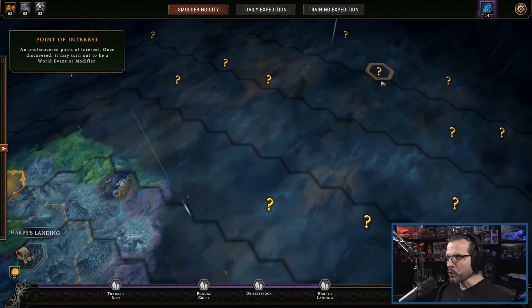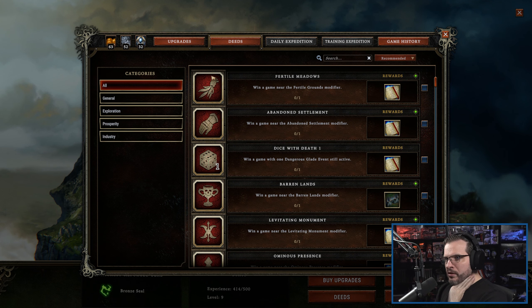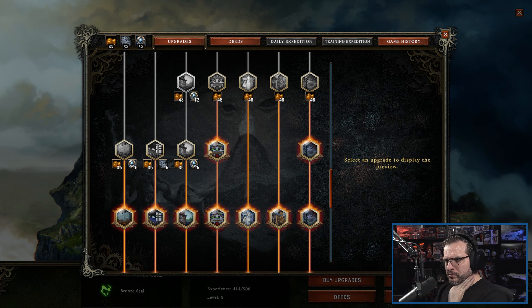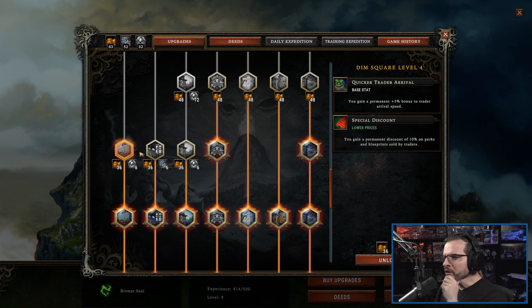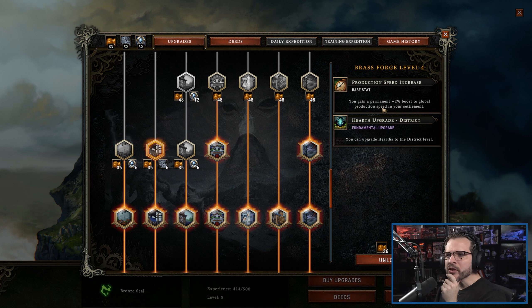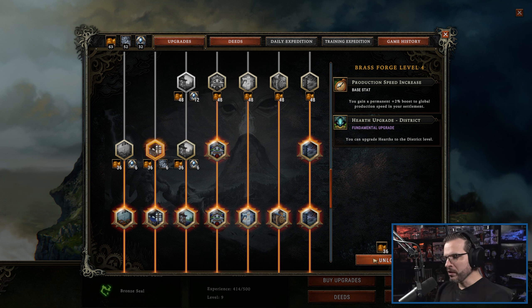But for right now, we definitely want to come back and grab this. Let's go look at the Smoldering City for a second. Did it finish the deed? It's just a comfort thingamajigger. And then upgrades. Get a permanent discount on perks and blueprints sold by traders. 3% bonus to trader arrival speed — I don't think that's as good. 2% boost to global production speed — I like that. We can upgrade hearths to the district level, which would probably be pretty good. Permanent increase to walking speed and one more imparcation point. I'm going to go for the hearth upgrade at this point — I think I'd like to see what that can do for us.